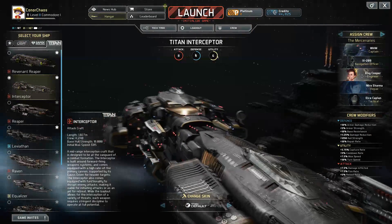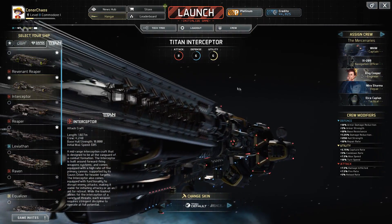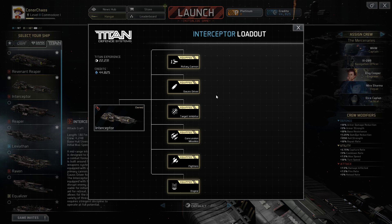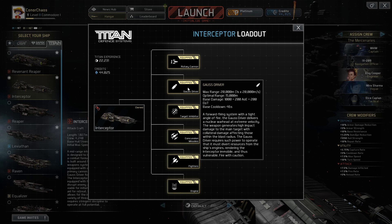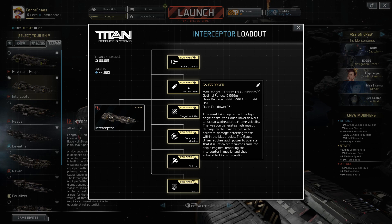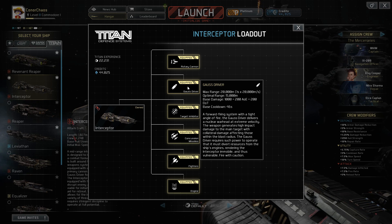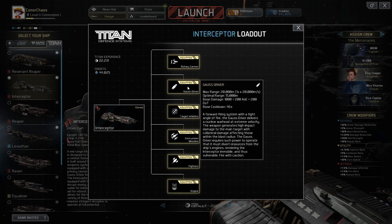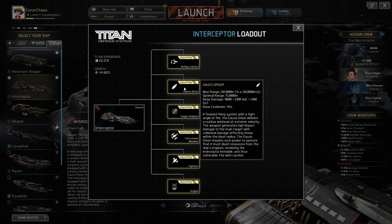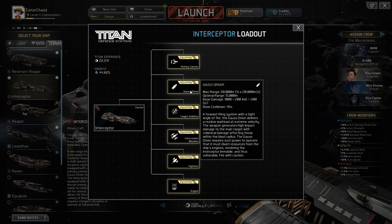On to the Gauss Driver, which is this massive gun on the side of the ship, of which there is only one. In short, this thing fires nukes at a super incredibly high speed and it does AOE damage, damage over time, and an initial big hit of damage. It's awesome - watching and hearing this thing is gorgeous. The particle effects are amazing. This would be your big attack before you engage the enemy - hit them with the Gauss Driver, then hit them with your Rotary Cannon.